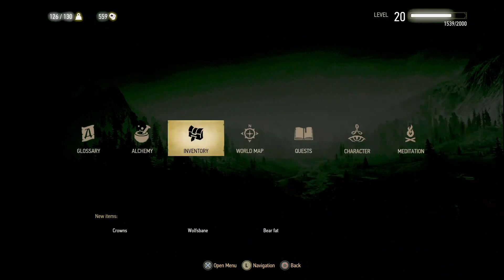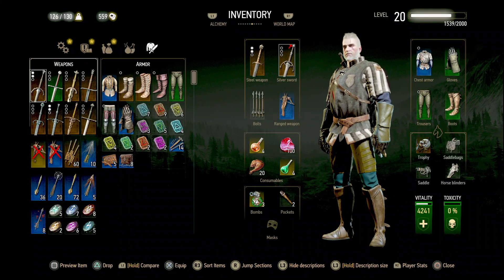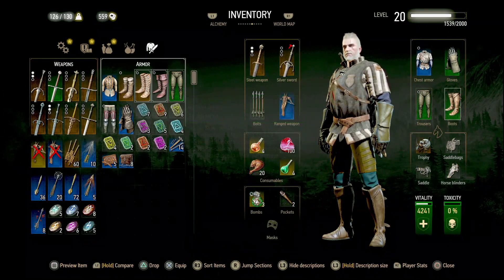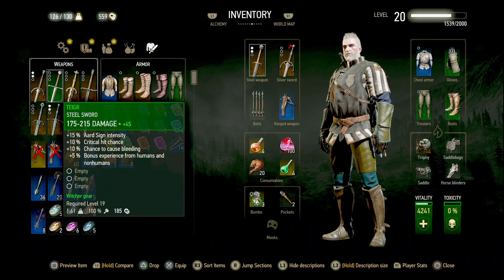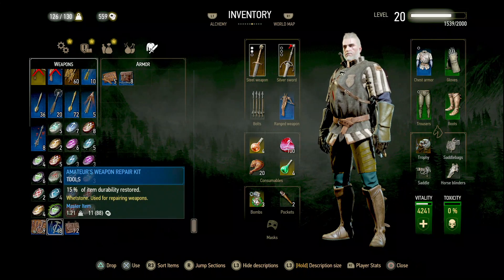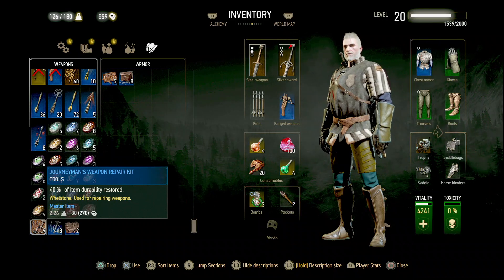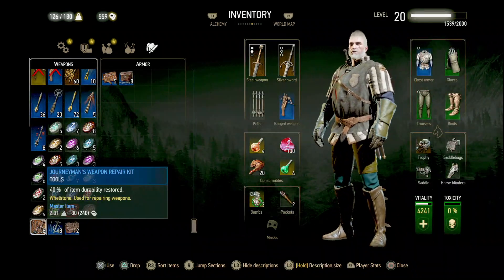Now let's take a look at whatever we have. This is a 92, this is 104, the other one was 103. So that's the kind of stuff we are dealing with. Taking a look at the stuff I could use — weapon repair. I had a master repair, this repair 40%. That should be good.